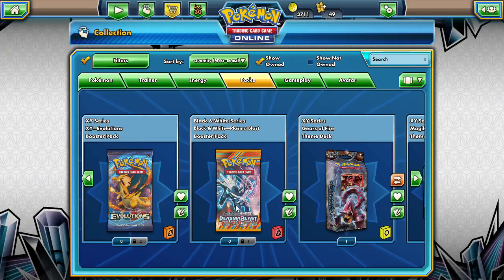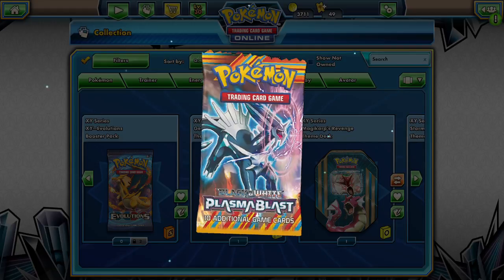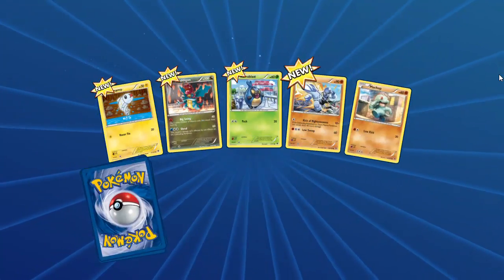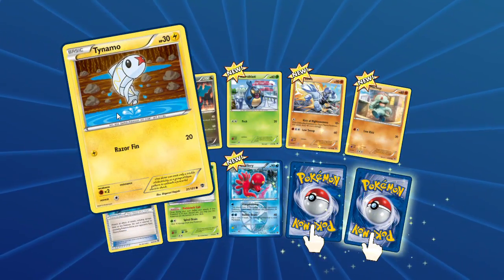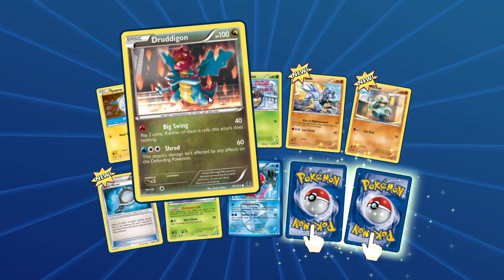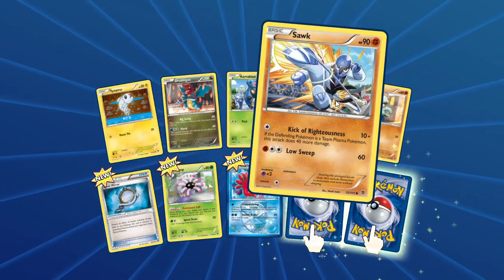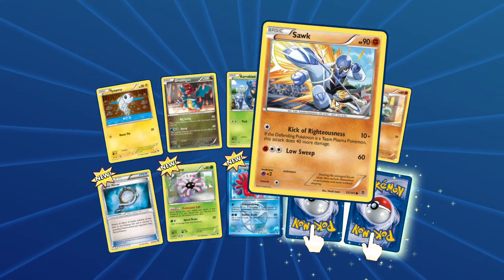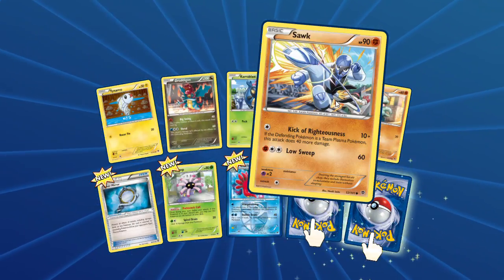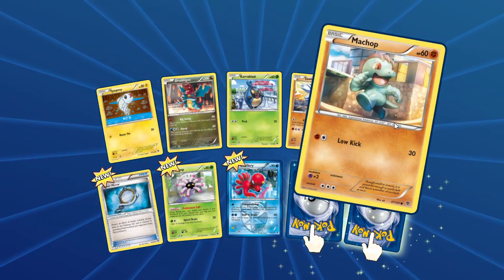Let's open up the one Plasma Blast we have. It's not likely to be anything specific or amazing, but I don't know anything from this set, so everything is brand new. We got Tirtouga jumping out of puddles with Razor Fin, Druddigon with Big Swing and Shred, Shelmet with Peck, and Sawsbuck with the Kick of Righteousness — great attack name! Kick of Righteousness plus 40 more damage for Plasma Pokémon — not bad.